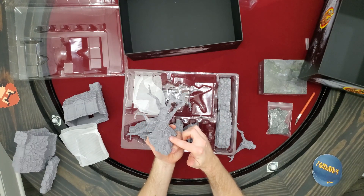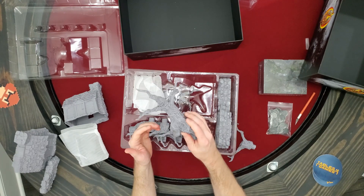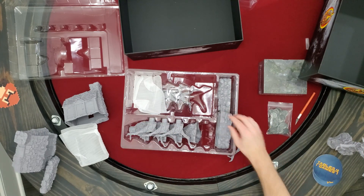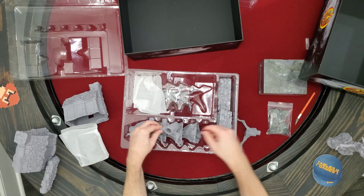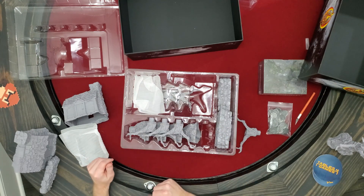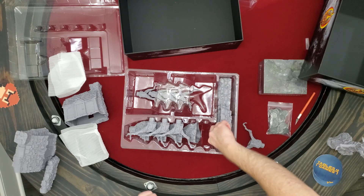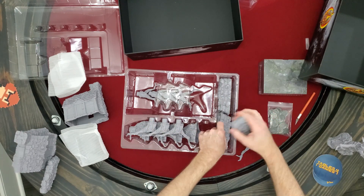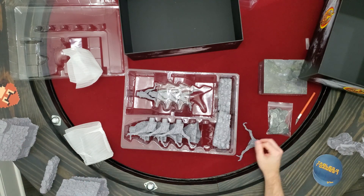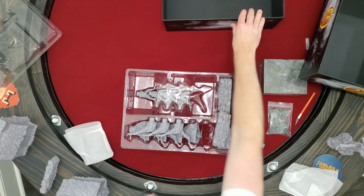Looks pretty nice. This actually wouldn't be too hard to paint, but if you don't paint it, it just kind of looks not so great. Lots of stone walls, two houses, some trees — looks like five trees and six walls. And then we've got these two big houses. But yeah, that's what comes in the terrain box. Let me try to put this back in as best I can.